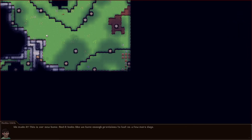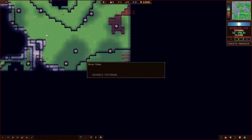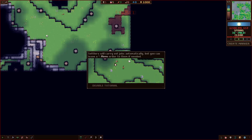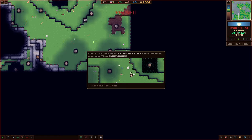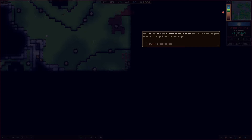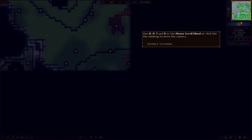We made it! This is our new home. We have enough provisions to last us a few more days — before long we'll need to find food and water. Over time your settlers will become hungry and thirsty. Use the plant menu to start planting crops to grow food, and settlers will carry out jobs automatically, but you can issue orders. Select the settler while hovering over them and right-click to issue an order.